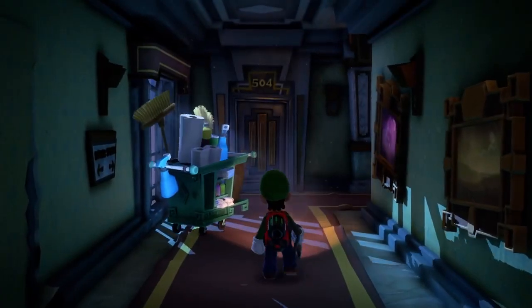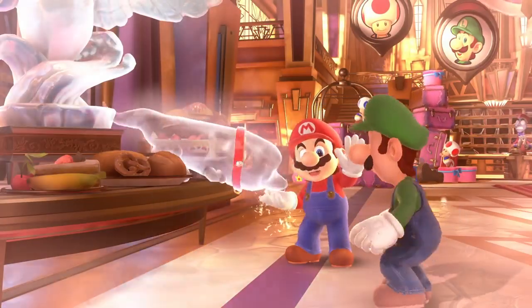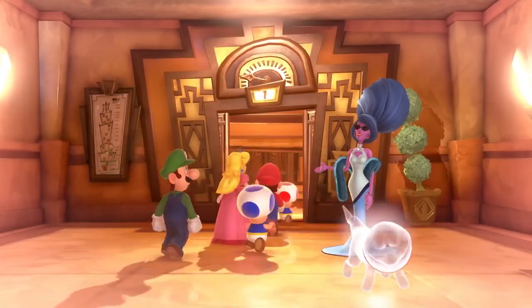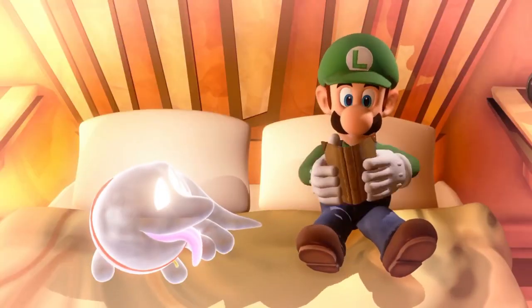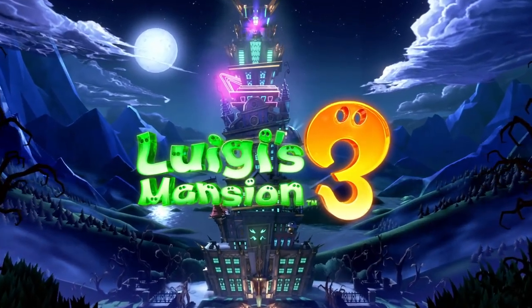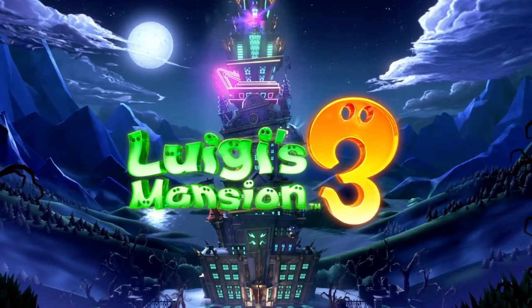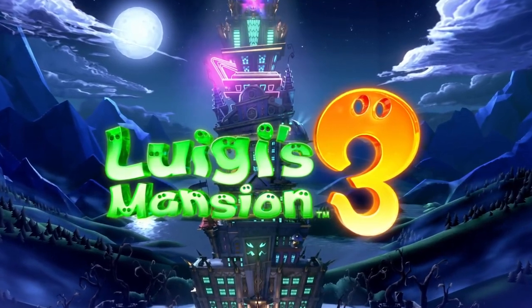Mario. Luigi's invited to a gorgeous hotel with Mario, Peach, and the others. Oh, lucky him. Luigi's Mansion 3. This hotel is much more than meets the eye, for not long after Luigi arrives, things take a dark turn.